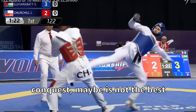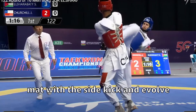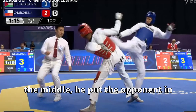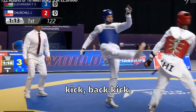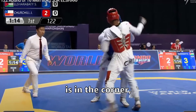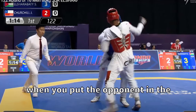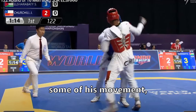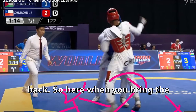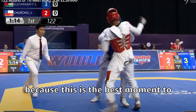Let's watch this action — the blue conquers the mat with a sidekick, evolves it into an axe kick, and pushes again with a sidekick. Three kicks with the same leg; he puts the opponent in the corner, then another sidekick, a back kick, and the red was really good to get out of the corner by the side. When the opponent is in the corner, instead of playing on multiple dimensions, you block some of his movement — he can only go sideways or towards you, he can't go back. This is the best moment to use spinning kicks or high kicks to score points.